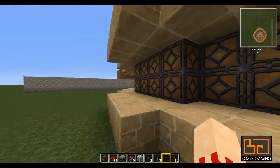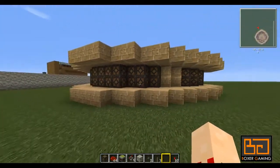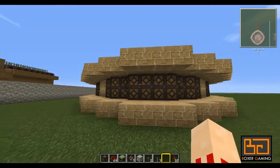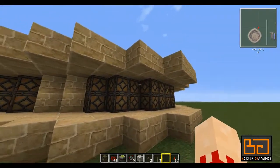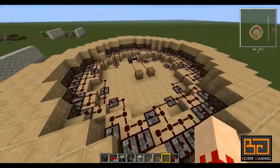We would have pistons here to either block the light or not. But with the addition of redstone lamps in 1.2, it's actually become a lot easier. So instead of having to cover up the glowstone, we can just turn these lights on and off.